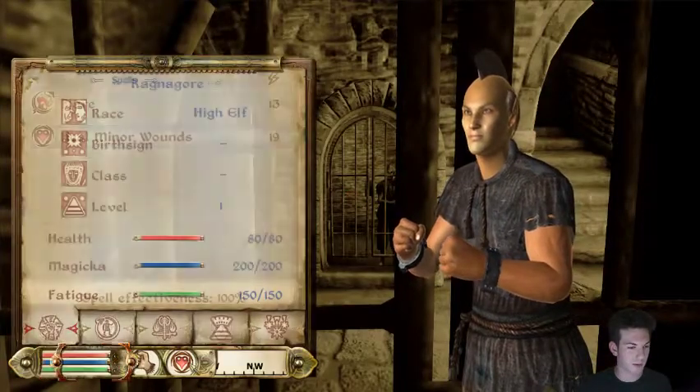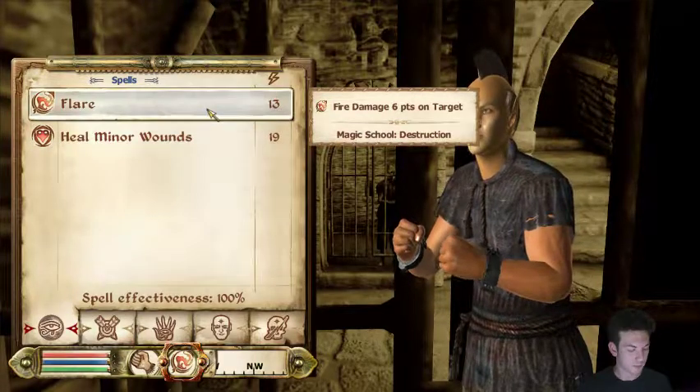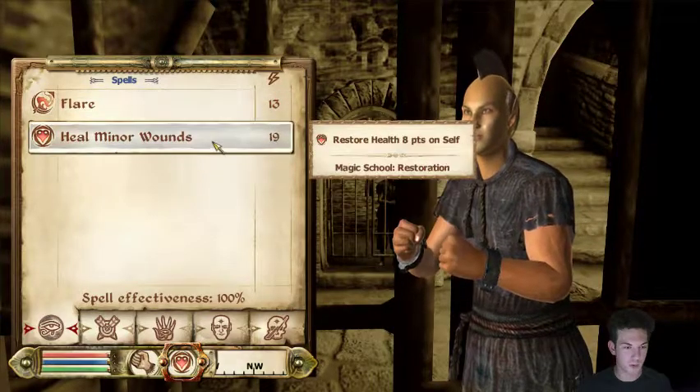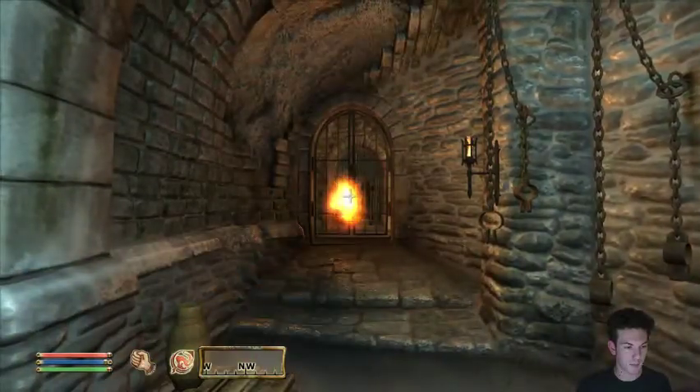Alright, where's my spells? I got flare. What is it? There we go. A hotkey flare. I have heal minor wounds. Sweet. Hey, you hear that? The guards are coming. Can't get through the bars.